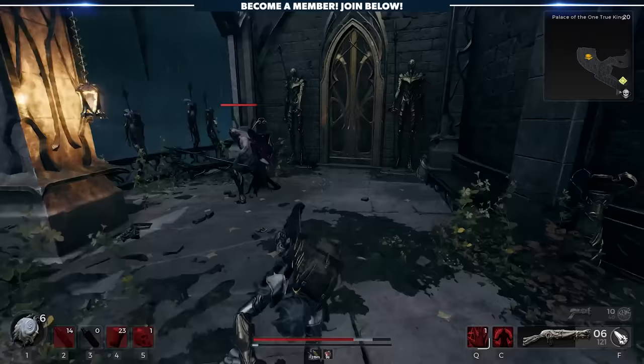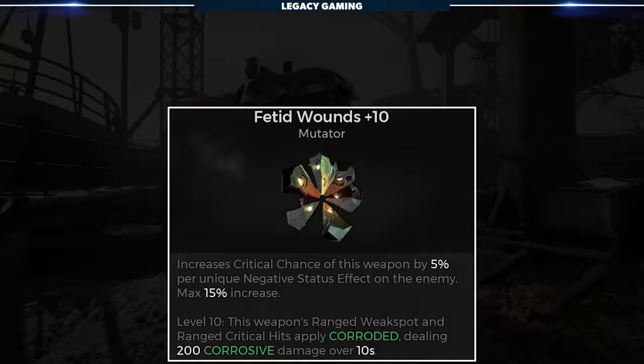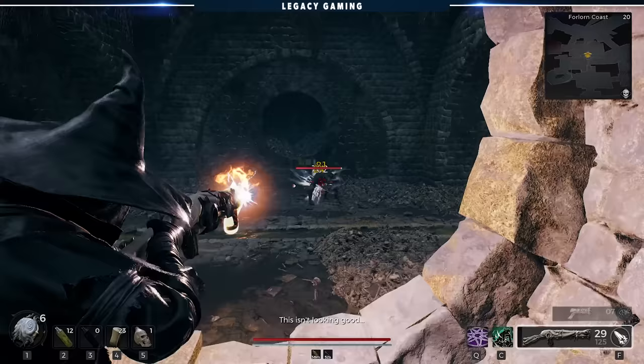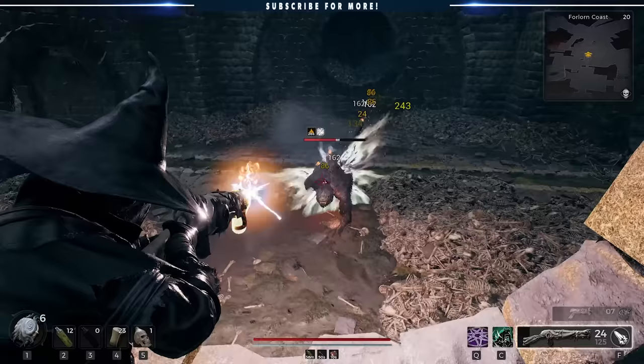I recommend you check in with Dwell back in Ward 13, who sells a few new mutators — one of which, Fetid Wounds, has an awesome level 10 bonus that applies Corroded on enemies whenever you hit a ranged weak spot or ranged critical hit. That's one status effect you almost get for free so long as you know where to shoot on each enemy.